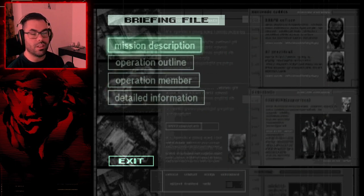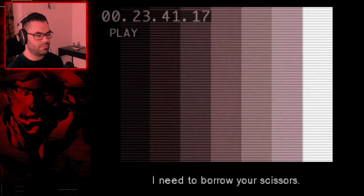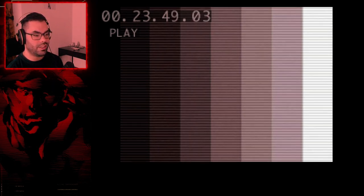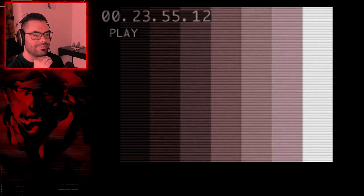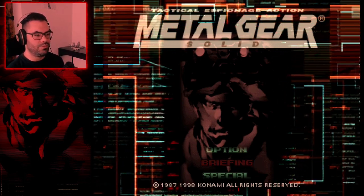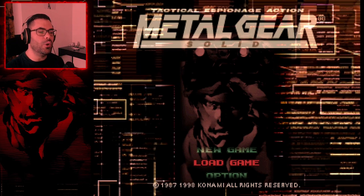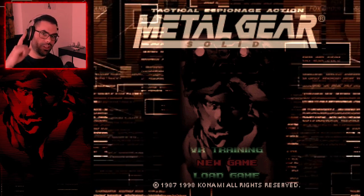That covers everything — all the briefing files. Snake asks to borrow scissors to cut his hair, not wanting to be mistaken for the leader of the terrorists. And that was the briefing. I'm going to end the video now — I hope you guys enjoyed all that. That was like a prequel for the game. I'll see you again playing the actual game. See you next time, guys.